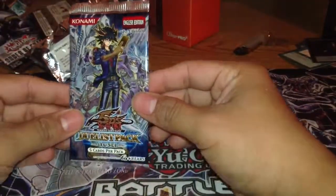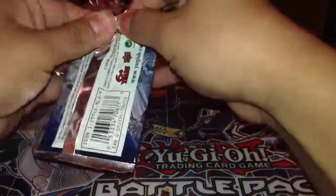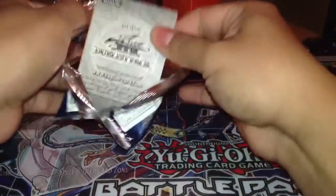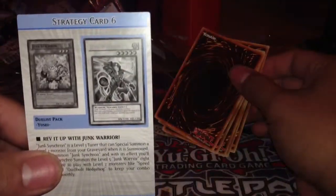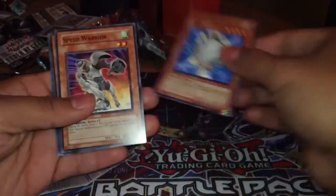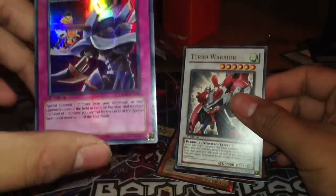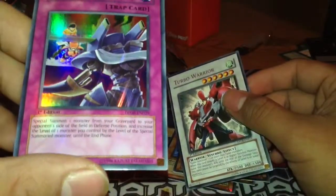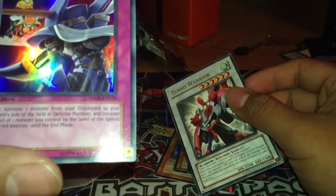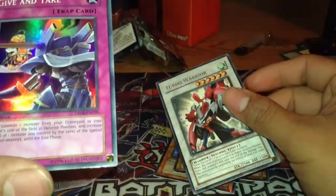Alright, this is the moment of truth — let's see if I get a Stardust Dragon. Moment of truth! Got a strategy card, Healing Wave Generator, Speed Warrior, Turbo Booster, and Turbo Warrior. Oh wait — Give and Take is actually a rare! It lets you special summon one monster from your opponent's graveyard in defense position and increases a monster you control by that level until the end phase.